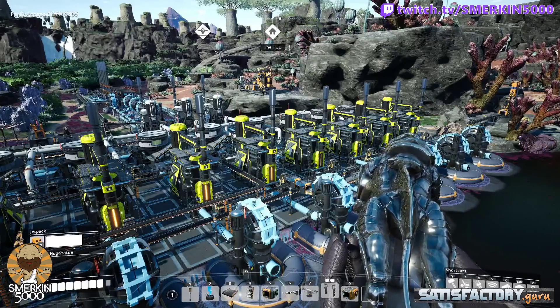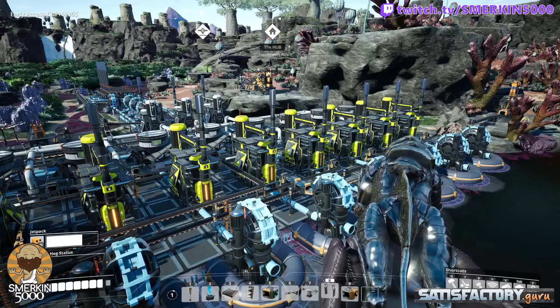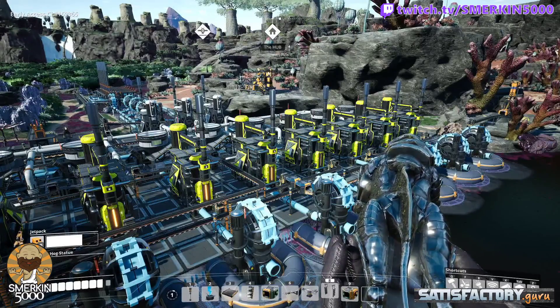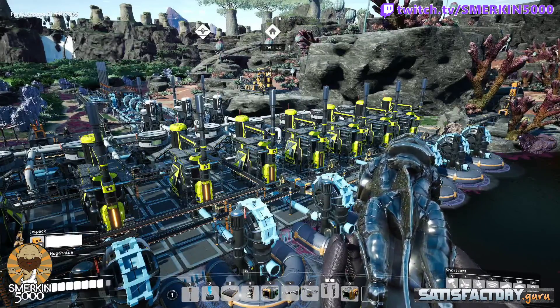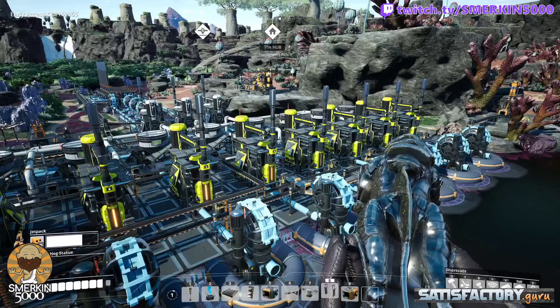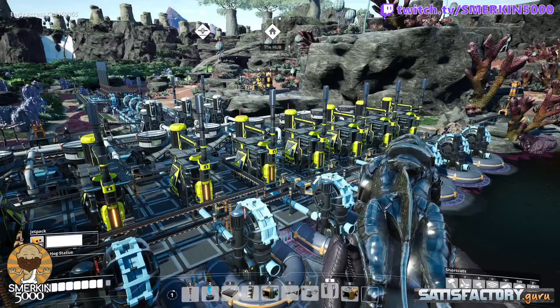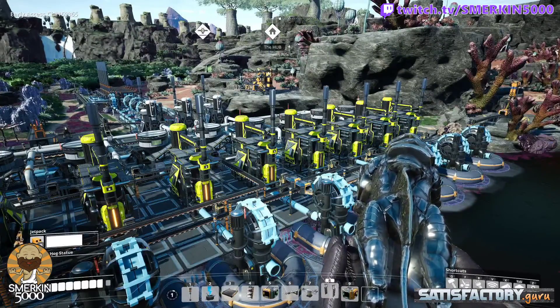That concludes part one of the battery factory. Stay tuned for part two where we will finish going over the build before we power it on, and also show you how the drones are set up at the sending end. Don't forget to check out the Satisfactory Guru website — it's got lots of articles full of tips and tricks to help you get the most from your Satisfactory journey. Thank you very much.